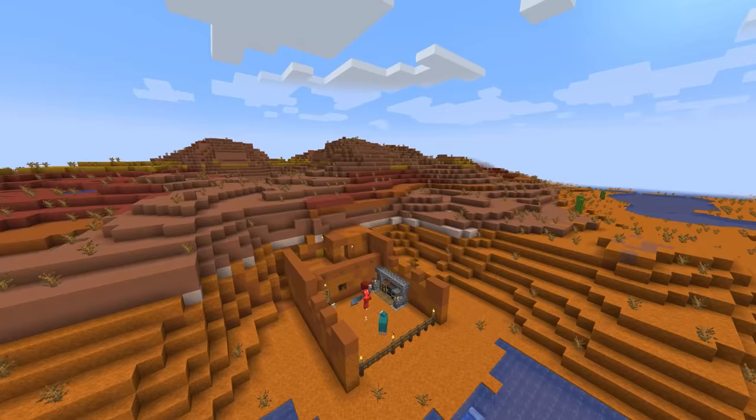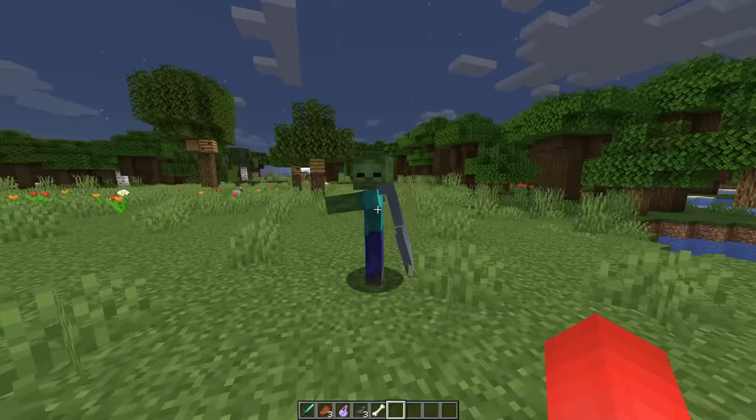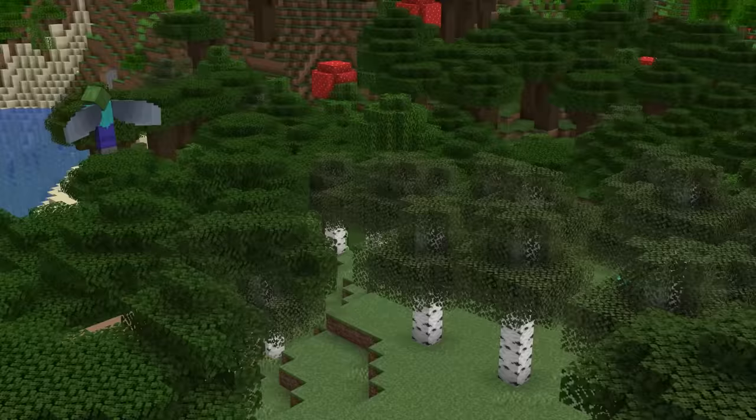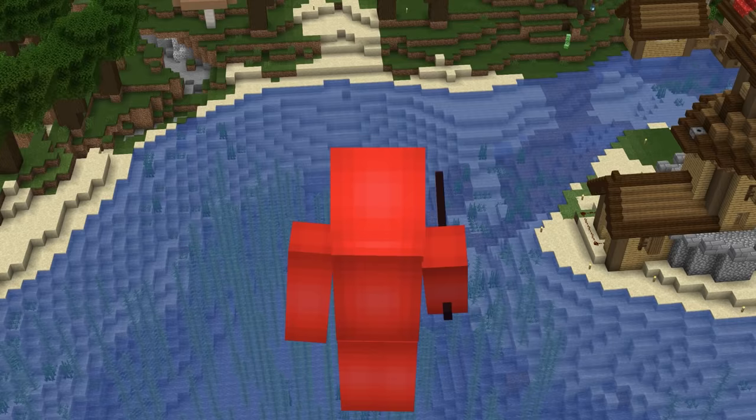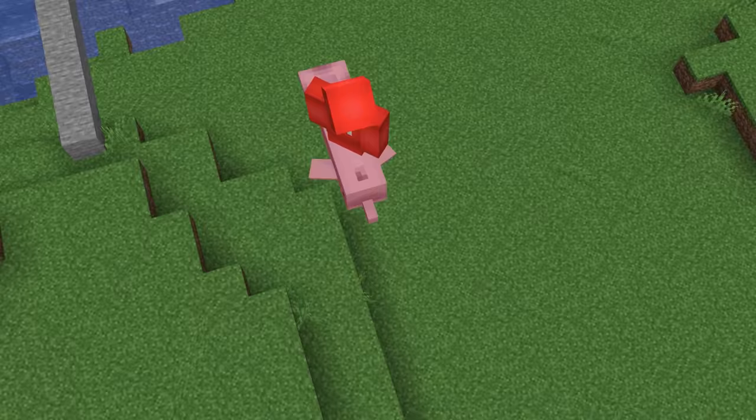Number eleven: Minecraft doesn't have a lot of flying mobs, which seems like a missed opportunity. To change that, we can use elytras — with commands you can attach elytras to certain mobs, but it won't do anything until you set the fall flying tag to 1b. At that point, you can let them glide around and launch your first ever Minecraft mob airlines.